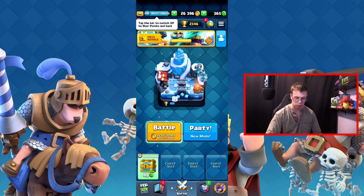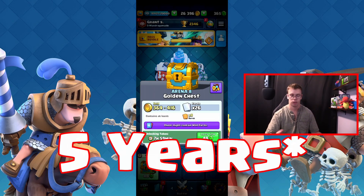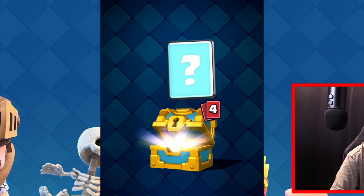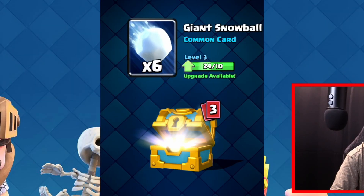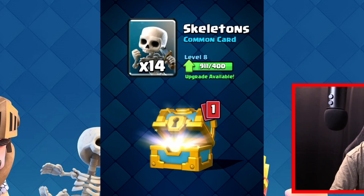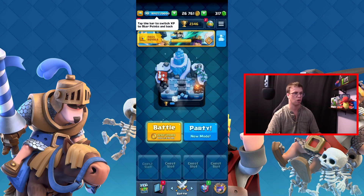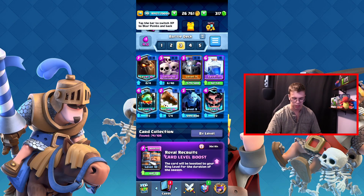Let's open the golden chest since I haven't opened a chest in like eight years. From the gold chest we got gold, a snowball — pretty sure I have that — royal hogs which I just unlocked, skeletons which I had, and the flying machine. I don't think I'm missing anything too crazy.